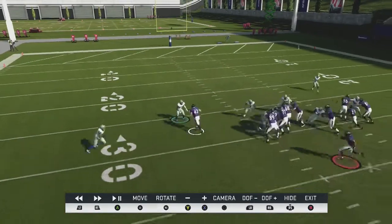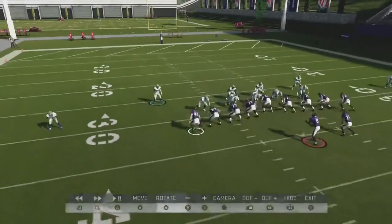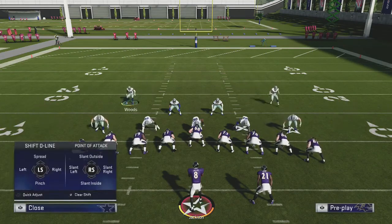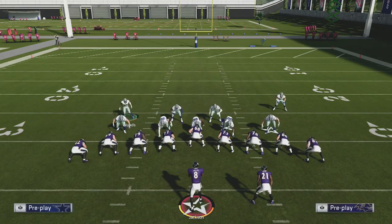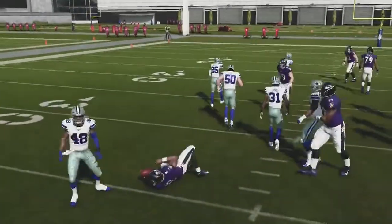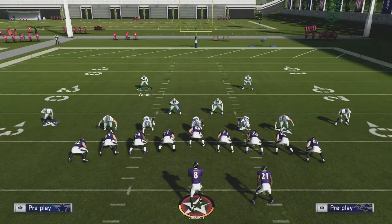If you do the 'show them the butt' technique from the other video — essentially, at the snap of the ball, your safety turns around and they can't really block you. Then you just mirror the runner. Don't try to shoot down into the gaps. Just kind of eat up a blocker and then shadow the running back, force him to run into you. There's really nowhere to go on that play.